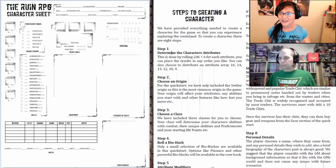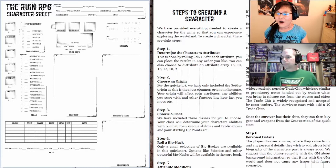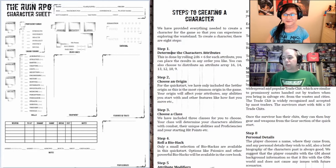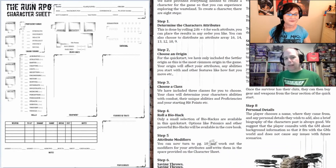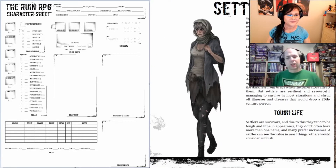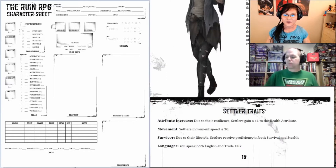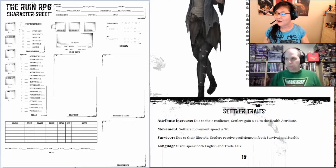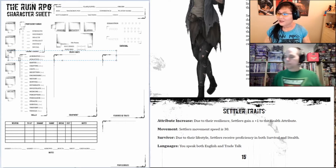The universe likes to make me work with less and get more. For step two, origin — we only get one choice, and that's going to be settler. We are people that live in the settlement who have toughened themselves. Because of the harsh conditions, we get a bonus to our health attribute — constitution in D&D terms. Movement speed is 30, and we are proficient with survival and stealth. We get English as well as trade talk, which is a more universal language.